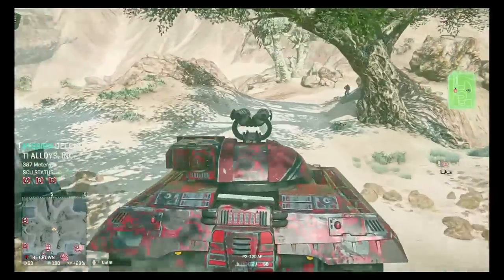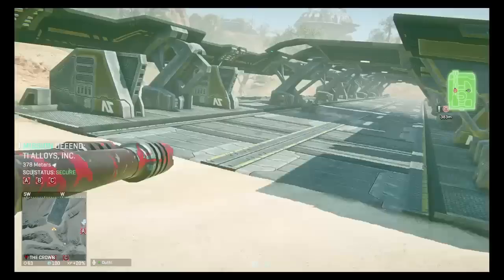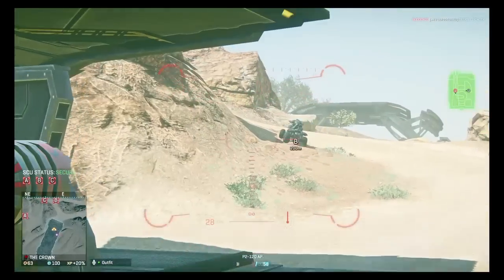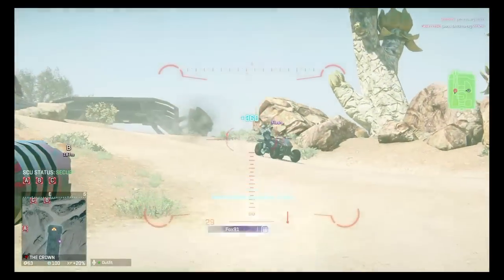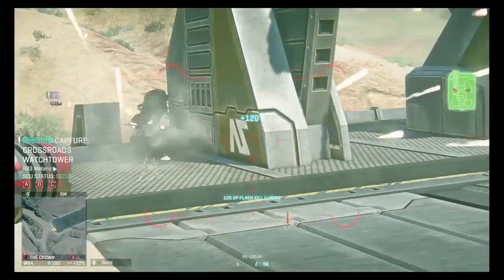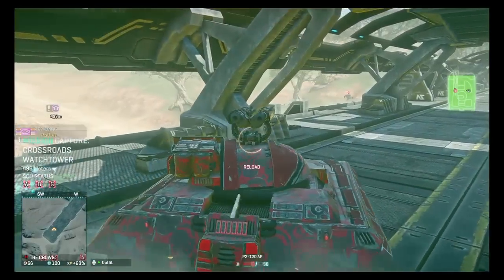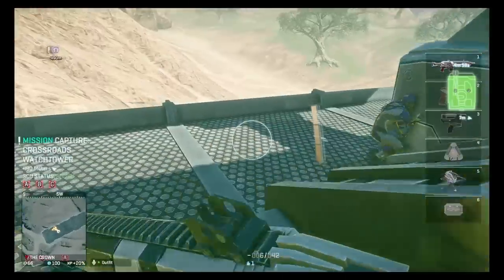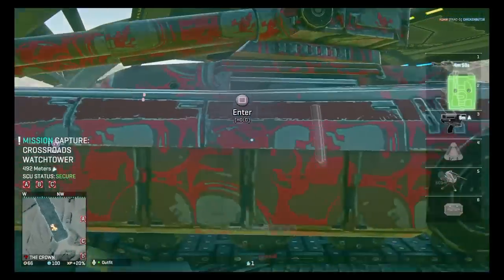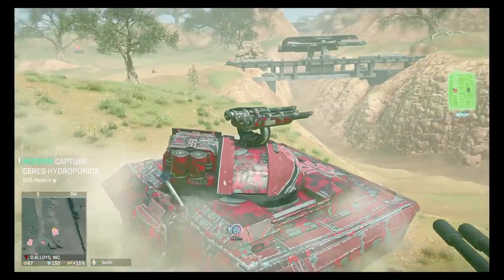So let's start off with the Prowler's stats. Everything in this game has some sort of armor resistance — whether that be ESFs, Liberators, or Flashes. For Prowlers: 63% front resistance, side and top are 58%, rear and underside are 30%. Getting hit from behind hurts a lot.